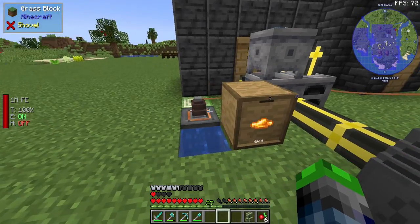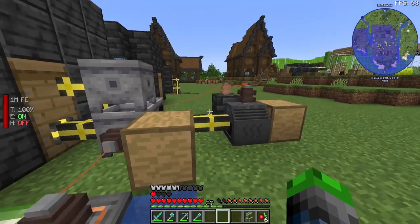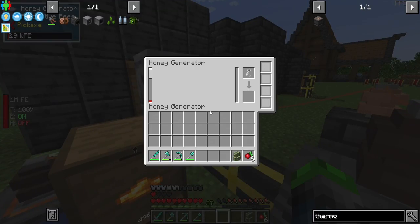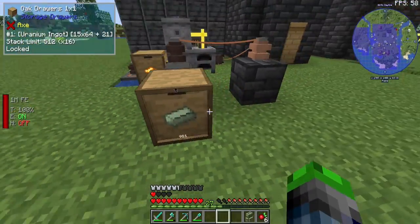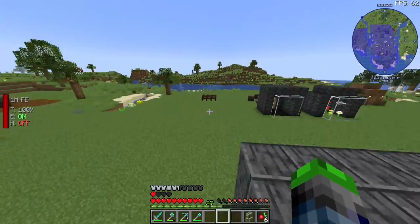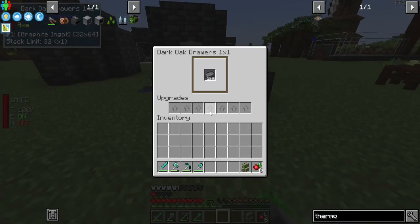I've converted it over to a thermoelectric generator so that it runs off of this, always has power, so we can always get honey to this generator. So as long as this processes, this will fully process. As you can see, we got 981 uranium, and then coal over here is a little crazy — we got 20 of 48. We've maxed out.